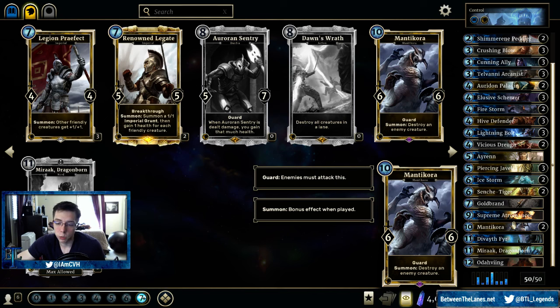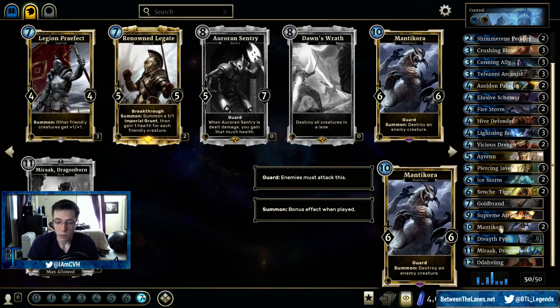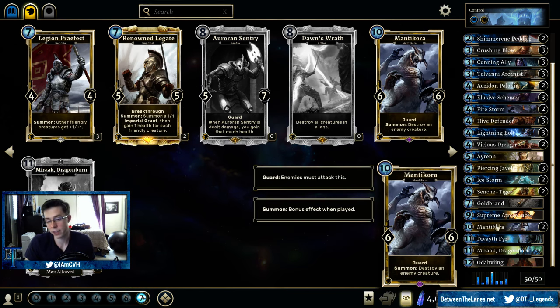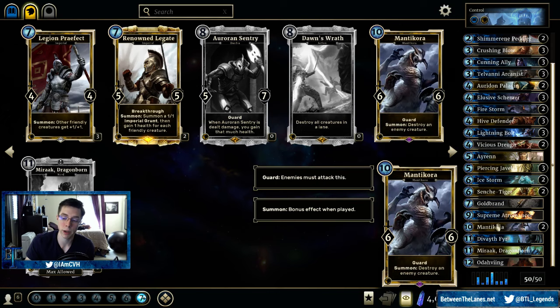Double Mana Core — as opposed to three, it's very high-costed compared to things you want in your opening hand, and you will open with some of these occasionally. But a 10-drop 6-6 with guard that destroys an enemy creature — if you're paying 5 for a Javelin, you're paying 4 extra for the 6-6 and guard. Sometimes you really don't think you're going to need to both destroy a creature and put a guard out, but sometimes you do. And when you don't have Hive Defender plus Piercing Javelin, which is two cards, the Mana Core is a very consistent way to get that on the board, and that play alone is enough to stabilize you a lot of the time.